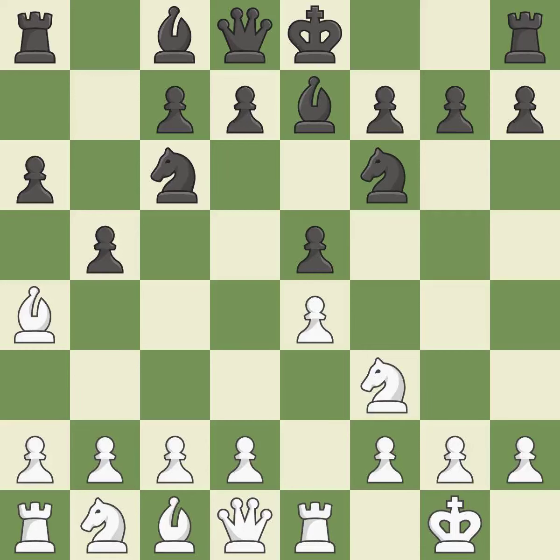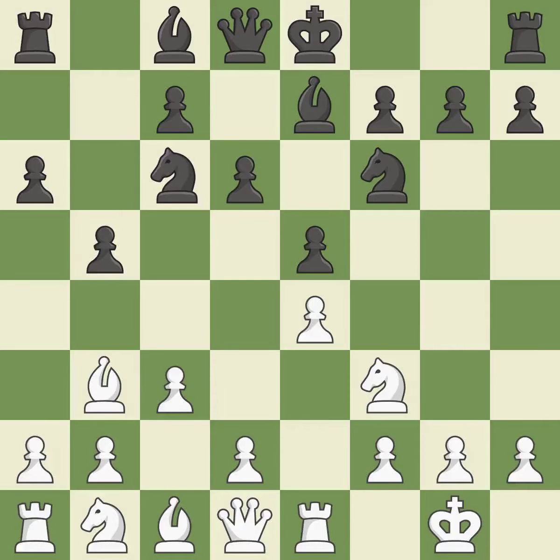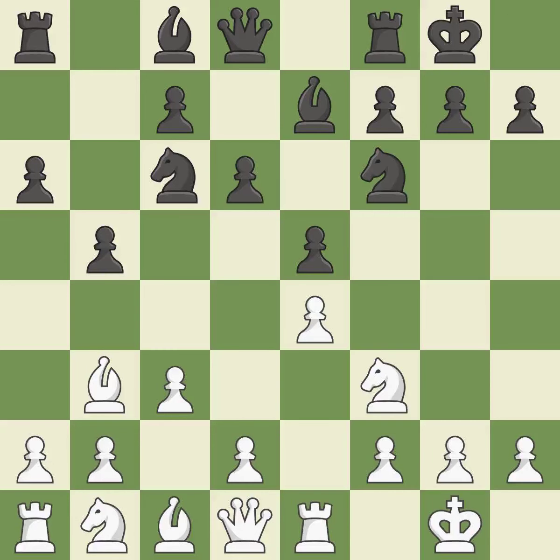B5 gains space on the queen side and forces the bishop to the b3 square. Bb3 is forced, but the bishop is well placed because it attacks the f7 square. D6 defends the e5 pawn and allows the light-squared bishop to develop. C3 prepares the d2-d4 pawn break and clears the c2 square for the light-squared bishop. Castling gets the king out of the center and activates the rook.